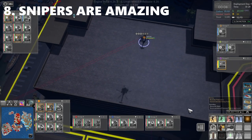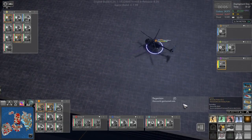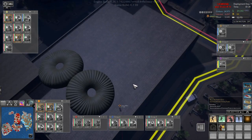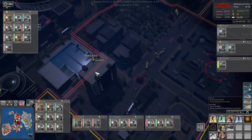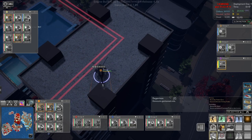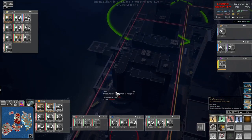Tip number eight: snipers are amazing. You can drop them on high-rises or rooftops with a box of ammo and they'll sit there picking off infected and even spawning pods, earning you money the whole time. Place a few snipers on rooftops, give them an ammo box — they automatically refill as they shoot — and you'll earn nice cash, take out infected regularly, and can even take out a spawning pod if given enough time.